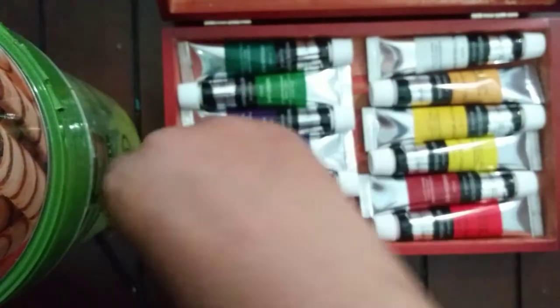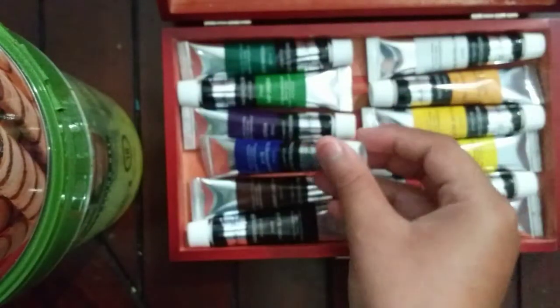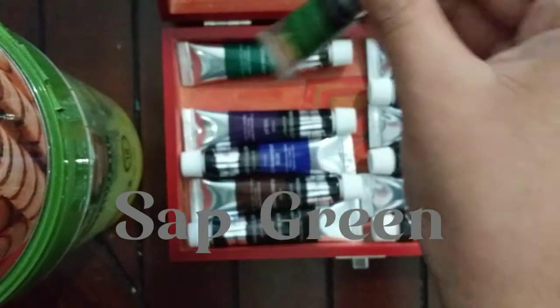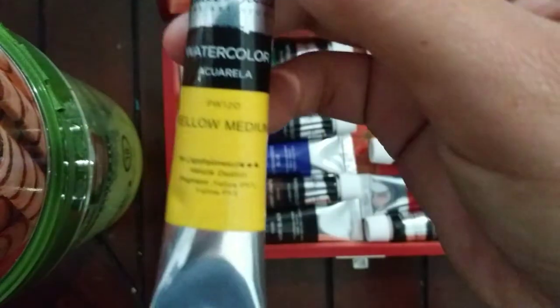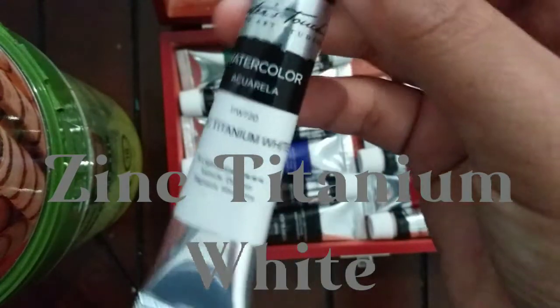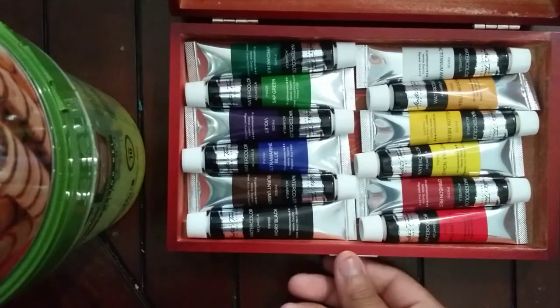Now we get into our colors. The first one is ivory black — just a normal black. Then we have burnt umber, ultramarine blue, violet, sap green, viridian hue, brilliant red, crimson red, lemon yellow, yellow medium, yellow ochre — I don't know how to say that — and lastly zinc titanium white. So that's all the colors that came with this palette box.